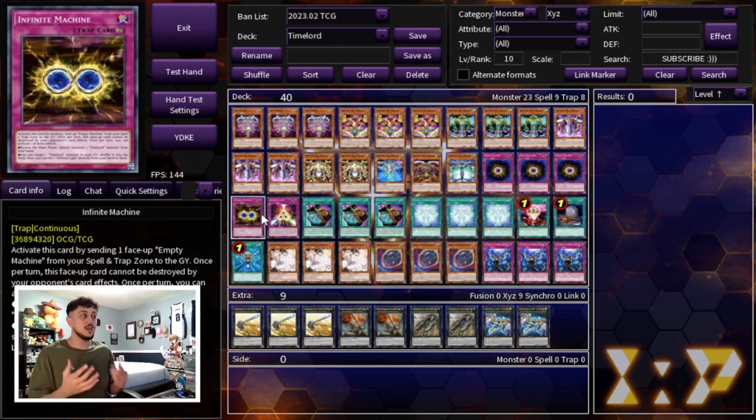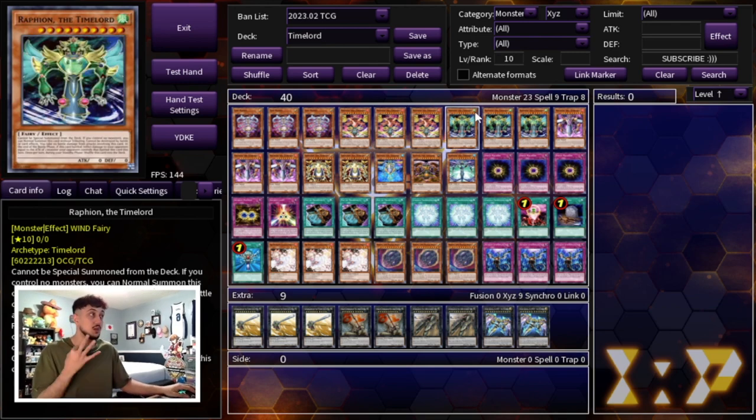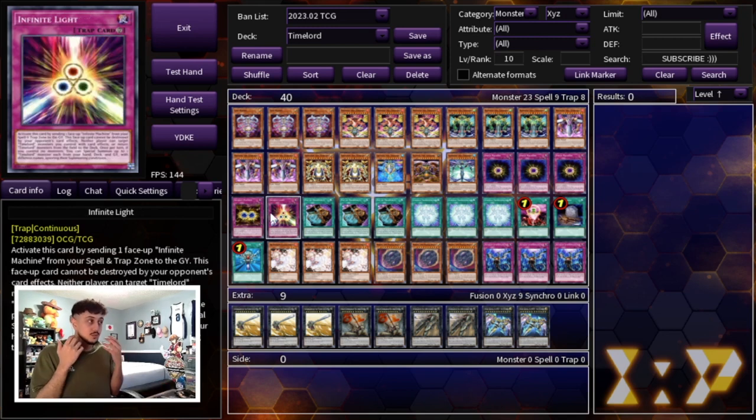Infinite Machine has the effect where during your main phase you can special summon a Time Lord monster from your hand. This is really good because if you normal summon a Time Lord you can activate Infinite Machine to special summon another Time Lord, giving you two on the field for your battle phase shenanigans and access to rank 10s. It also has another effect where you can target a Time Lord monster in your graveyard, shuffle it into the deck, and then set an Infinite Light.